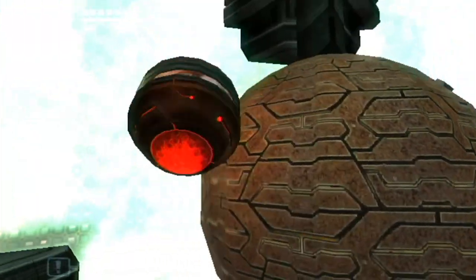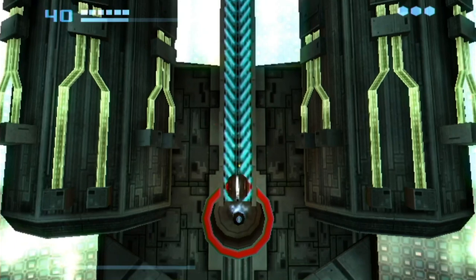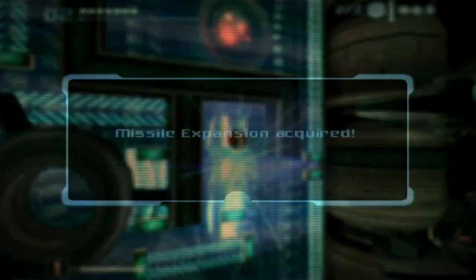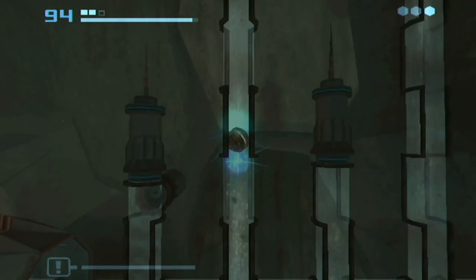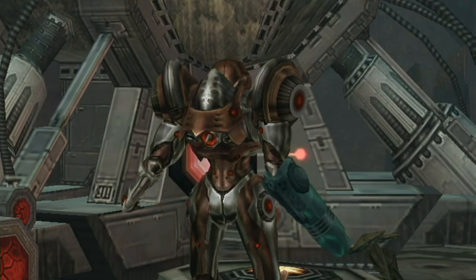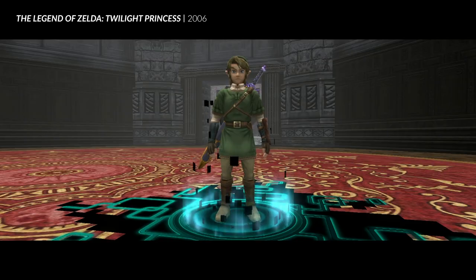Some stray thoughts: the world of Prime 2 is littered with optional goodies like energy tanks, missile upgrades, beam ammo upgrades, powerbomb slots, and secret charge beams. These reward exploration, returning to old areas with new power-ups, and general poking around — most are behind interesting puzzles, platforming sections, or feats of strength. The game does have some annoying bits of backtracking though: after beating each main boss, you need to power up the energy reactor in the dark world, then walk all the way to the light world and do the same, then walk to the main temple to get your next mission. The one thing Retro forgot to borrow from Zelda is the ability to instantly teleport out of the dungeon after defeating the boss.